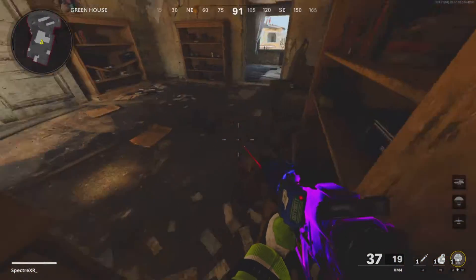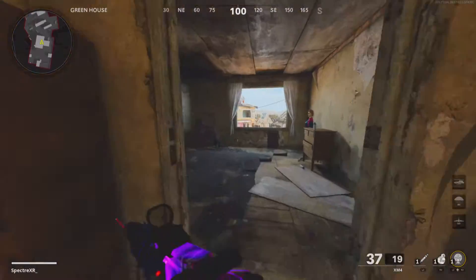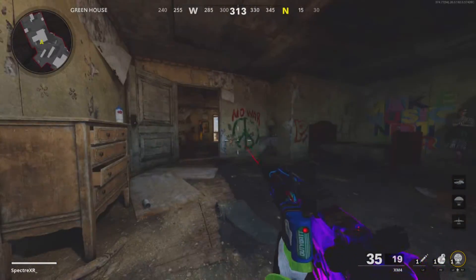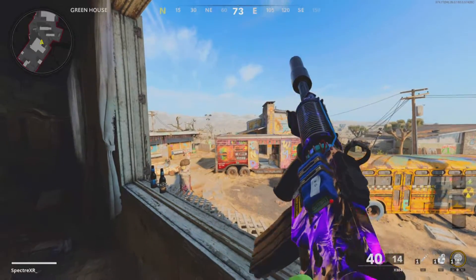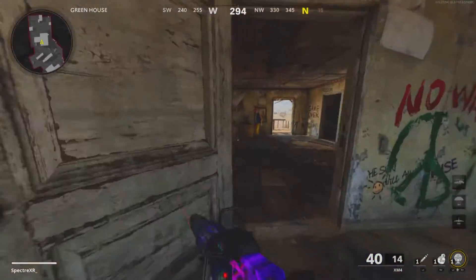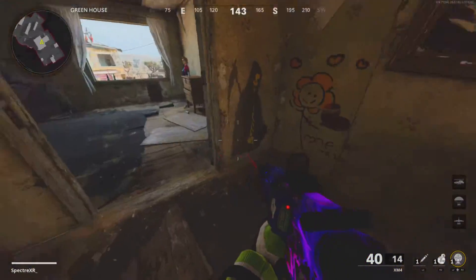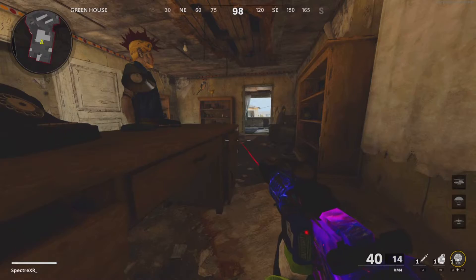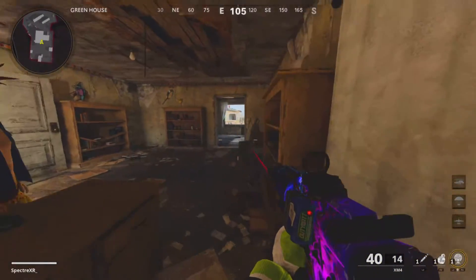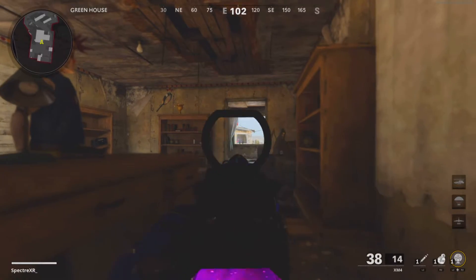The most obvious one here would be window to window, but you can't just go straight up to the window and shoot them - unless it's a pistol or shotgun, and I'm not even sure a shotgun can reach that distance. The best way to get these long shots using the window is to go far back. This spot is better since you can control your distance, and then you peek the person at the window and get the shot.